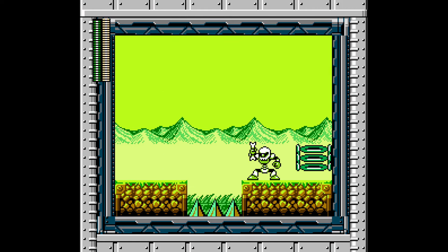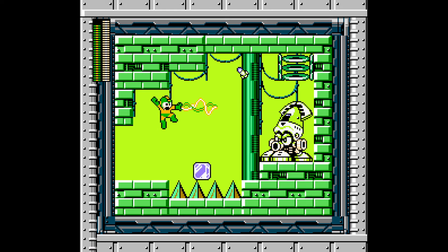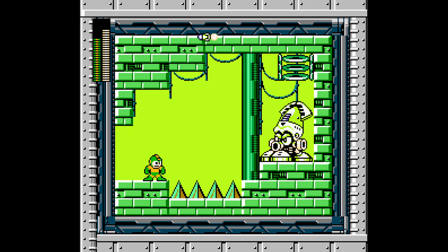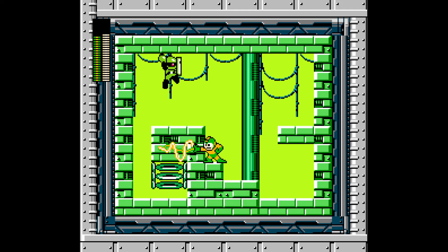I didn't even see what weapons I got before. Yeah, the only thing that sucks about not having a default weapon is that you also don't have anything that's infinite. This is my boss, though. I gotta do it with the leaf shield. Nope, that was not the weapon of choice. I think it kind of sucks that you can get locked out if you run out of weapon energy.